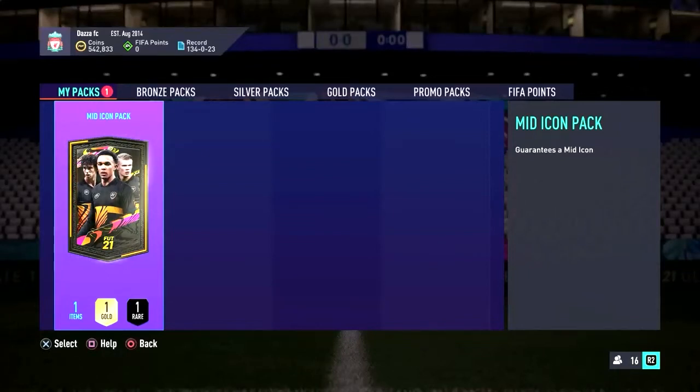Welcome back to another video. Today we've got the Mid Icon SBC — we managed to complete it, spent about 200k. Last time we got poor results and didn't upload it. By the time you see this video you'll see that I packed Mid Eto in my base or mid icon pack, which was absolutely fantastic. Hopefully we can repeat the same again and get something good.